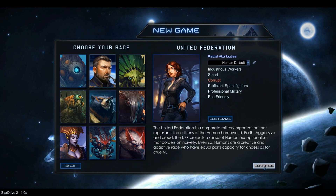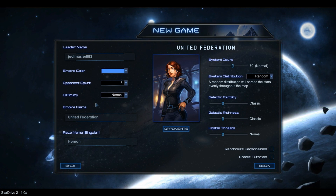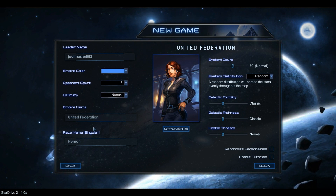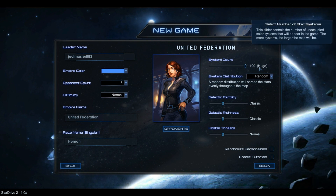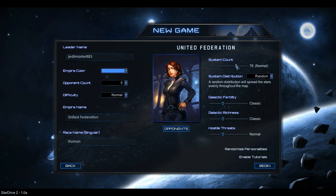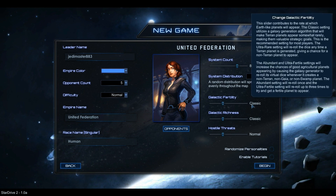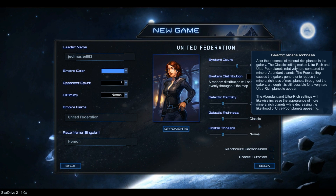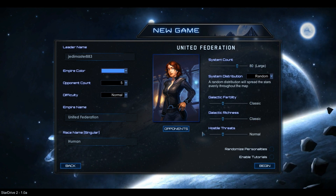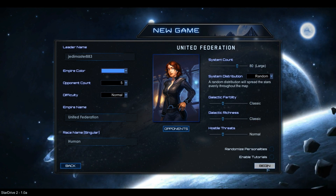So let's start with the Galaxy. Normal difficulty 5 — I like the name. You can have up to 100 systems, but we're going to run at 80. It's a large galaxy. I'll have a classic setup, then normal difficulty and normal as well. I'll leave the opponents and let it choose.